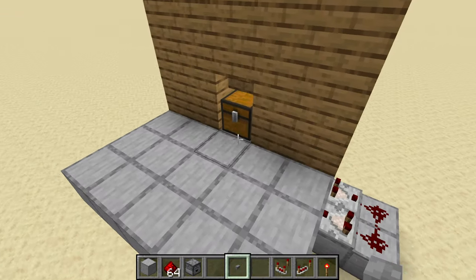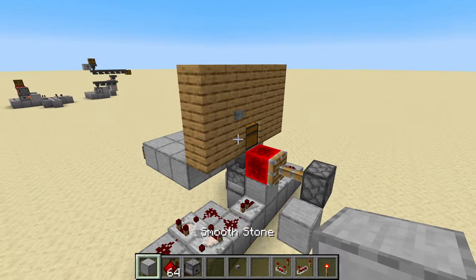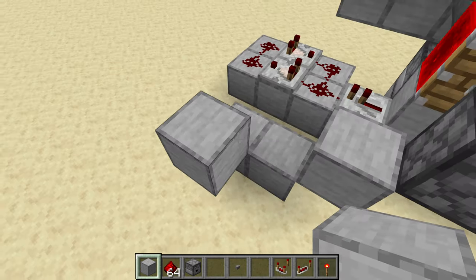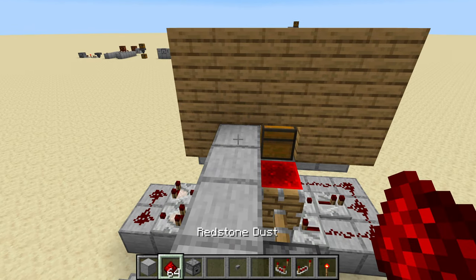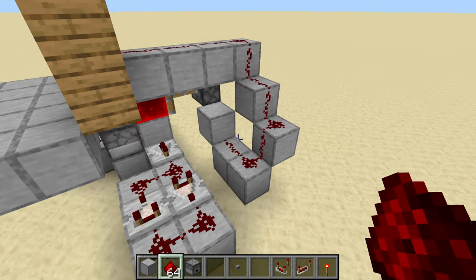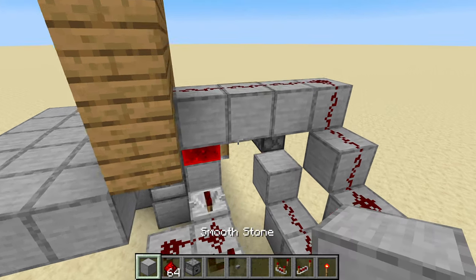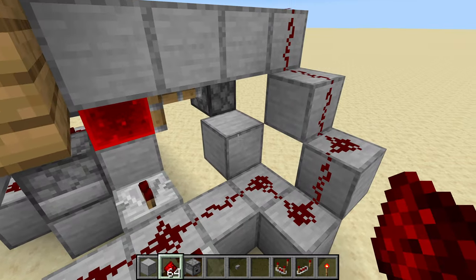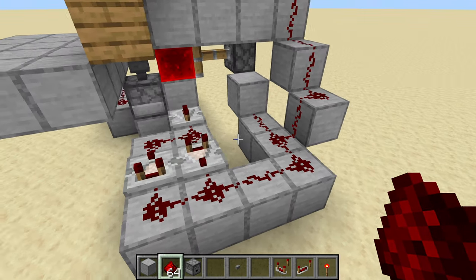Somewhere on the front we need a button — right there feels like a good spot. Around the back, place a temporary button to mark where the signal is coming out. We need to get that signal down to the torch: bring the dust along, then up, up again, and then straight across. Bringing the dust on down, it should go right into the back of the torch. Then connect the pulse extender to this dust so the torch stays off — without it, the torch will flash on and off. Be mindful that the dust needs to point into the block to actually turn off the torch; if it doesn't point in correctly, it won't work. Adjust it back a little — there we go, everybody's happy.